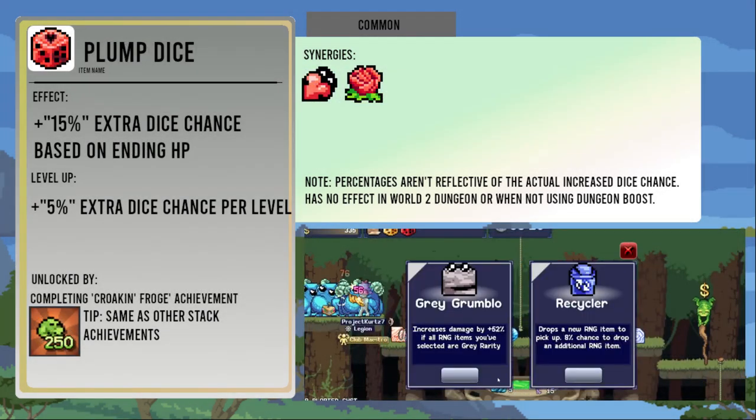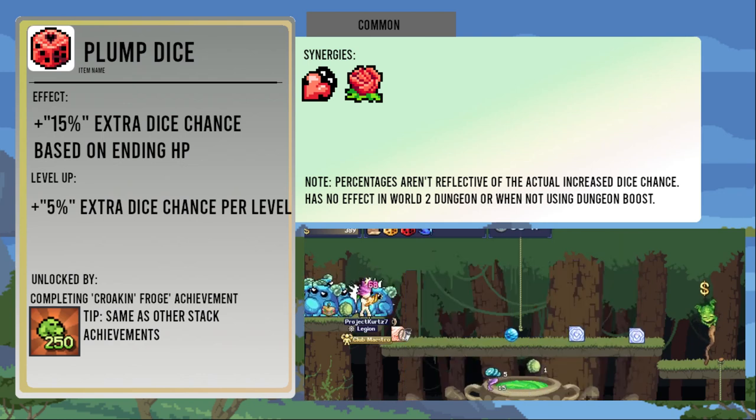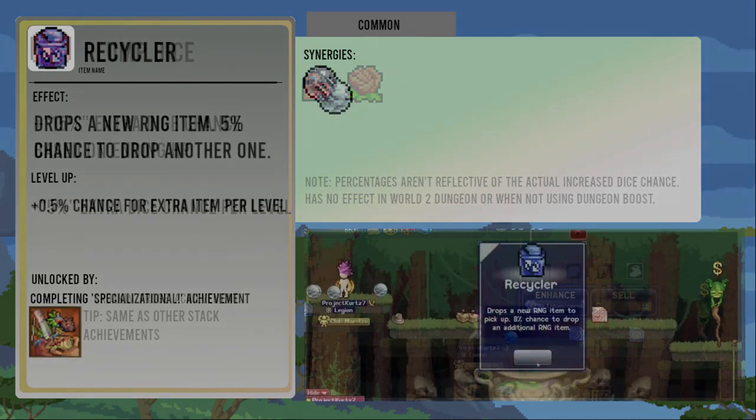The Plump Dice gives the same bonuses as the Golden Dice, but based on health rather than cash. It's unlocked by stacking 250 froggos. If you watched my trapping videos more than a week ago, I'll be disappointed if you can't unlock this one.